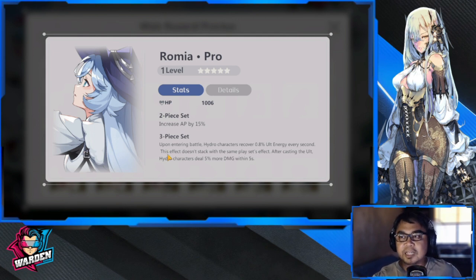The 3-piece set reads: upon entering battle, hydro characters recover 0.8 ultimate energy every second. This gives a buff to all hydro characters on your team, which is perfect if you want to build a hydro team. If you're going for a full hydro team, definitely use this play.